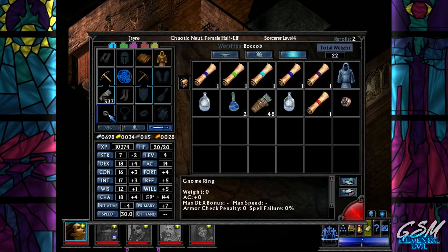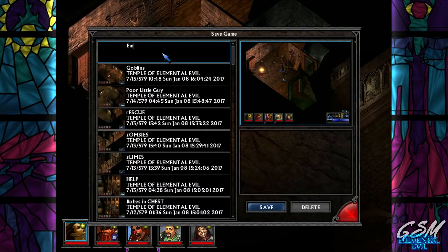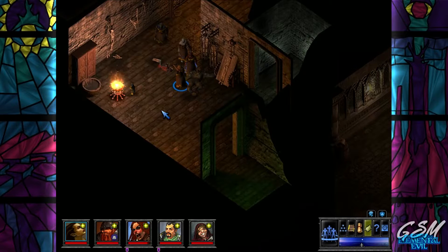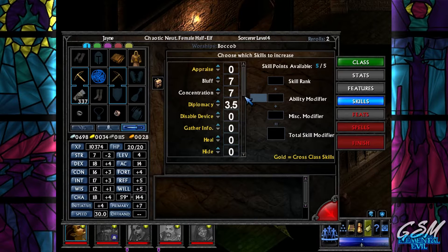Let's put this gnome ring on as well - Earth temple ring. And we leveled up! I suppose we will spend the rest of this episode leveling up. I might skip a little bit of it because it takes a while. Spellcraft, magical device, bluff, concentration.